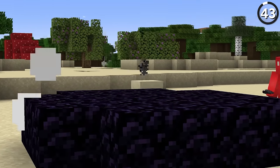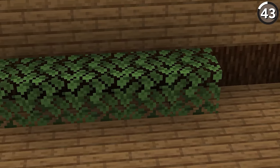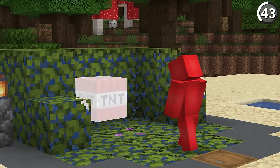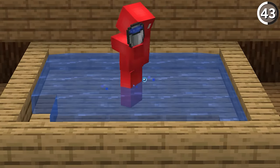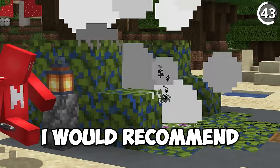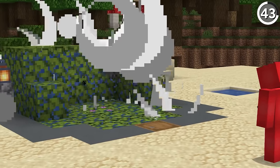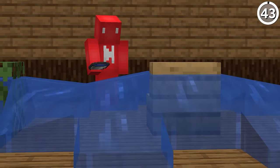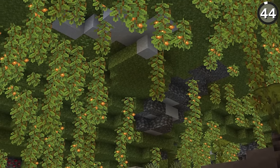Stop using obsidian for blast chambers. Instead, use waterlogged blocks. Since 1.19 lets you waterlog leaves and mangrove roots, the water inside will keep these from exploding. While this works with any kind of waterlogged block, I'd recommend using leaves specifically — that way the water is self-contained and not going to flow out of the block, which could be a problem if you're using something like stairs instead.